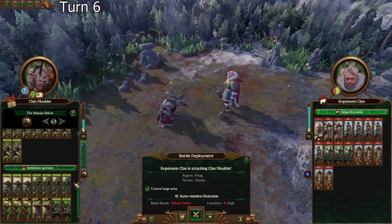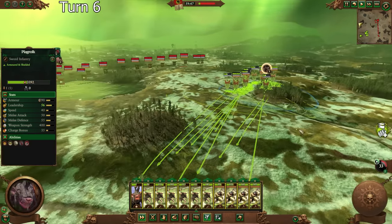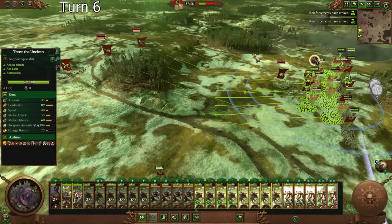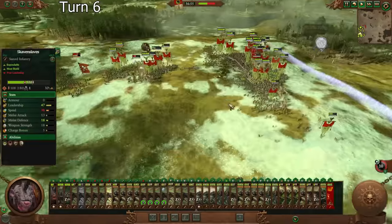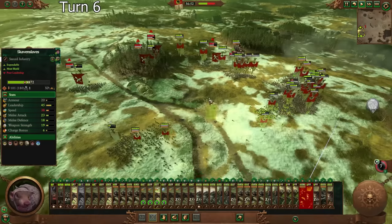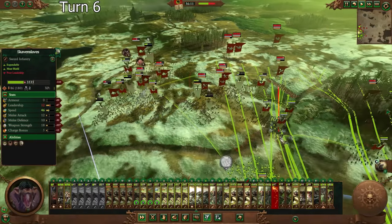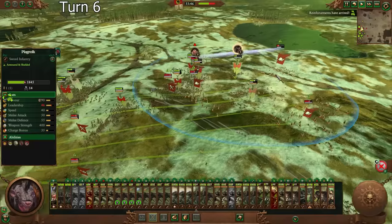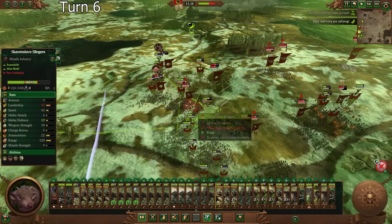Auto-resolve is not being very favorable here. No big problems though — we'll just wait for our reinforcements. The balance of power is starting to look the way it should now that we've got our leveled-up units here. We have some non-Skaven Slave units in garrison, but there's nothing I can do about that. We're using Skaven Tide tactics — just moving forward and letting the numbers do their job. The math eventually becomes insurmountable. Even though the stats are terrible, there's just so many of us that we can't lose.